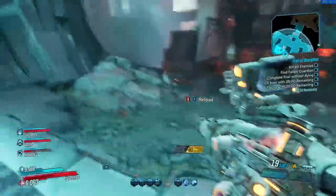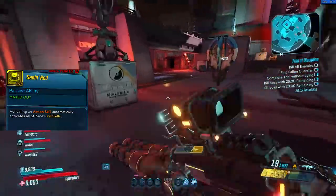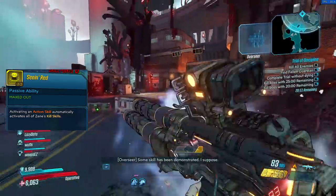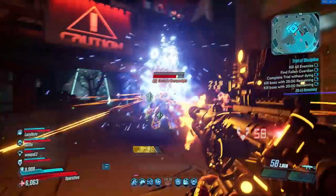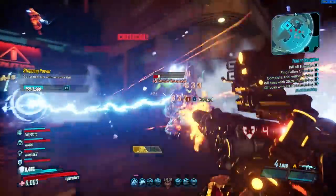So how can you keep your kill skills up without relying on killing stuff? That has a lot to do with the capstone Seeing Red. Activating an ability automatically activates all of your kill skills. You see it on screen — I put the digiclone down and all of my kill skills proc. So the build is based around activating your abilities as much as possible, because when you activate them, you proc your kill skills.